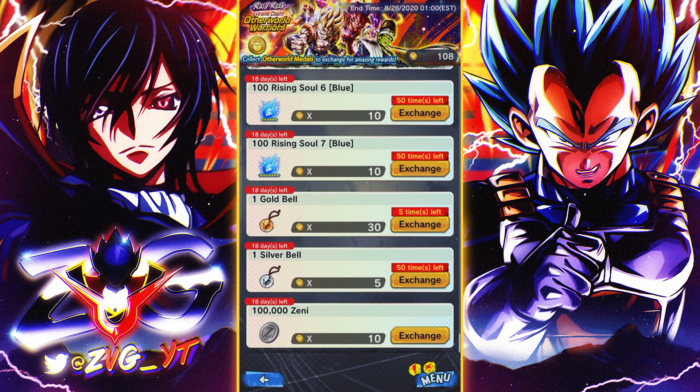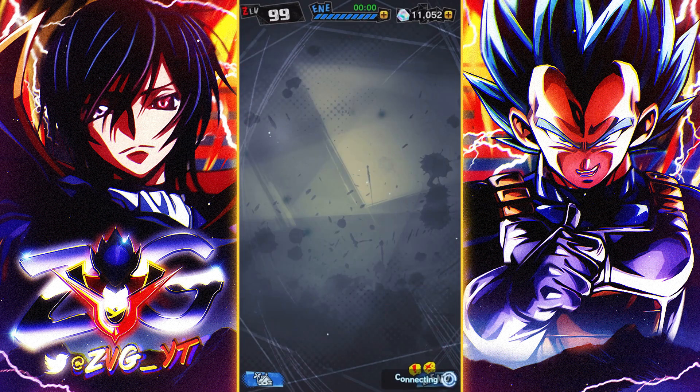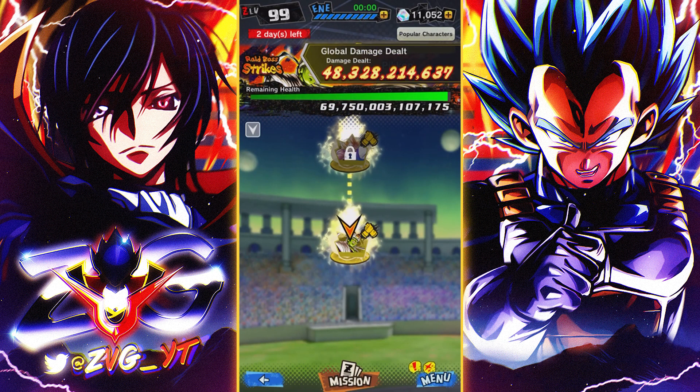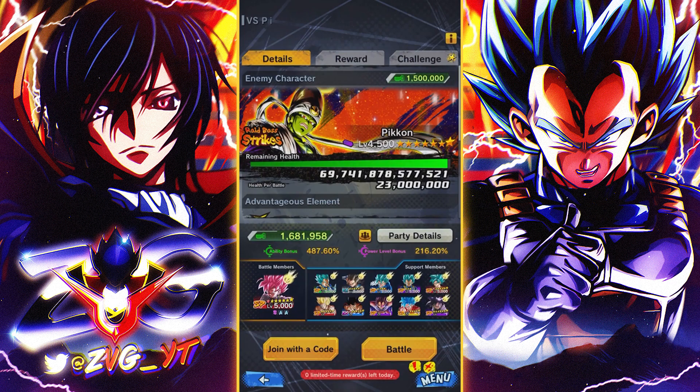They also have gold builds, silver builds, and Zenkai in the shop as well. Make sure you grind this — you don't want to wake up and have the boss already dead. Clear out the shop and you'll be good. This also works like co-op so you get co-op medals too. PvP can wait — this is your main priority right now. This is ZVG, I'll catch you guys in the next video, peace out, one love.